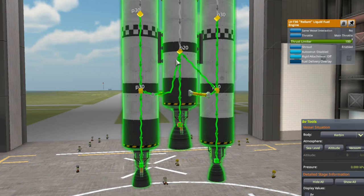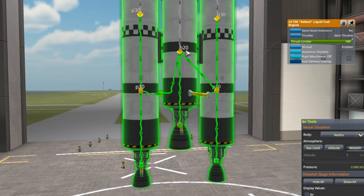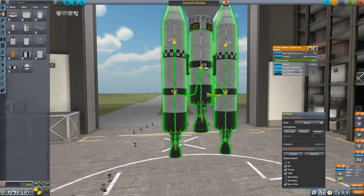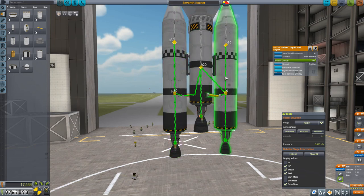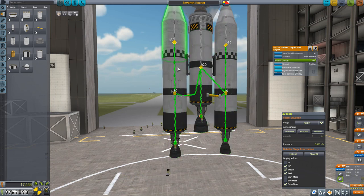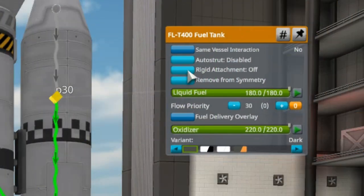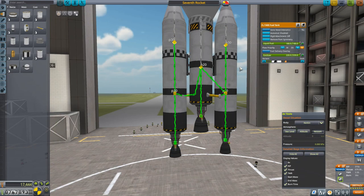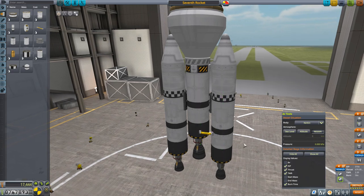Look at the priority numbers. Here it says P30, and the middle tank says P20. This is the priority of the fuel flow — higher numbers have higher priority, which means they get drained first. So the tanks with 30 will get drained before the tank with 20. You can also right-click on individual tanks to increase or decrease fuel priority on a tank-by-tank basis. I don't need to do that for this rocket, but you might find reasons to do so, and we'll probably cover some of those in future installments of this series.